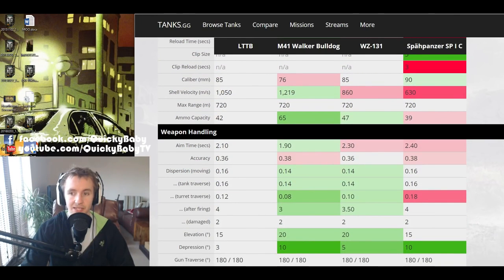One nice thing about the LTTB compared to the Speerpanzer is that its shell velocity is so much higher — 630 meters per second on the Speerpanzer is really not good at all. The LTTB also does better than the 85mm on the WZ-131 but not quite as good as the M41 Walker Bulldog. I do like a high shell velocity; it gives opponents less chance to change their movement, especially at long range.